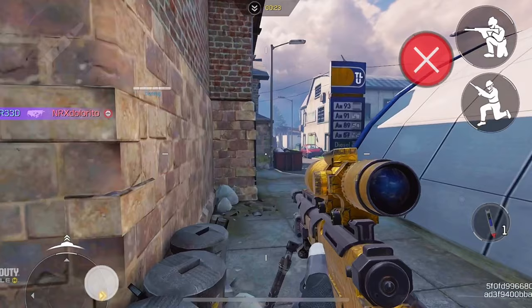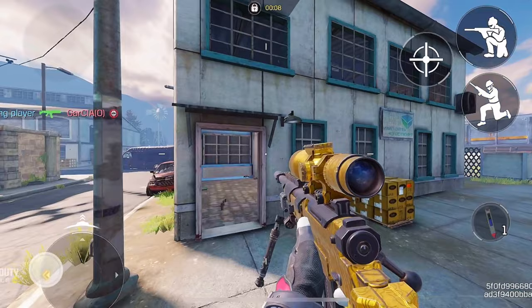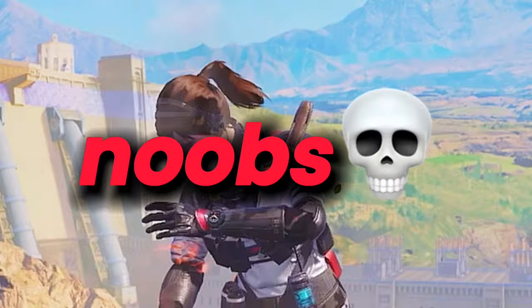If you think that's hard, what pro players do is they run, then they slide, then they jump and then look 90 degrees to left or right and scope. Since most of you are probably beginners, just start with the simple one then work your way up to the pro.